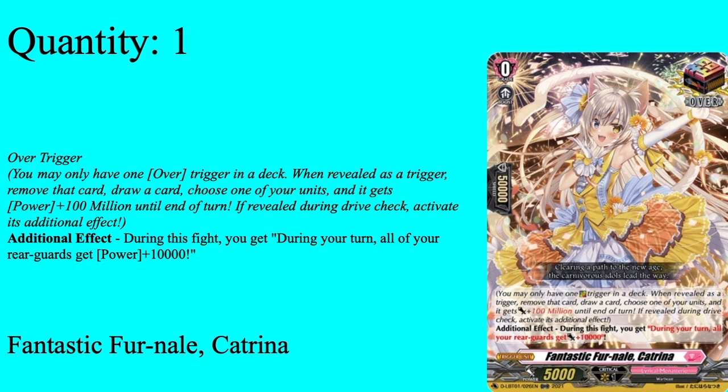You can make this any of the Lyrical Monasterio overs — they all have this skill. I chose to make it Katrina because Lysafiel is a war beast, and this is the war beast over-trigger, and I love the pun — 'Fantastic for a Nail.' But of course you can also make it Spory for cycling, Ballonet for more multi-attack — though this deck doesn't really want Ballonet for multi-attacking, at least in my opinion — or you can run the dark over-trigger for healing and calling. I made it Katrina because of the big numbers and also the pun in it.